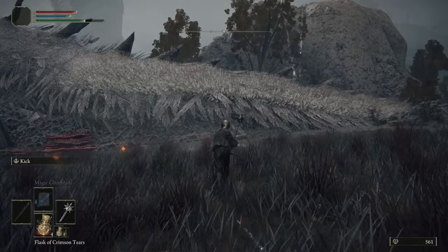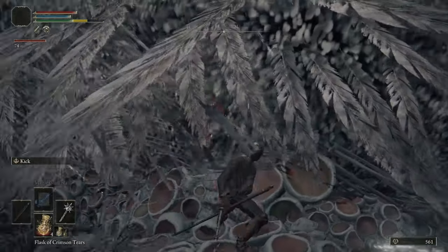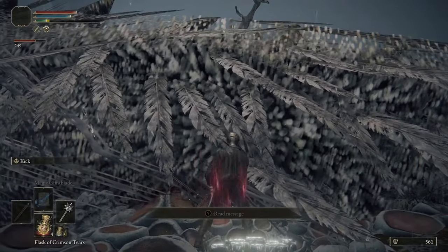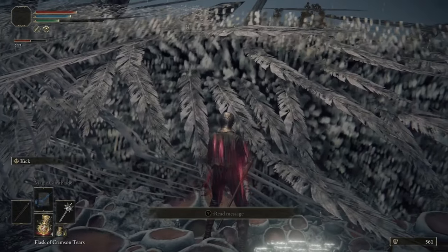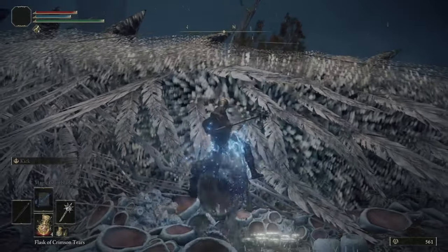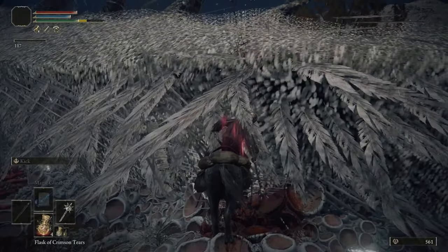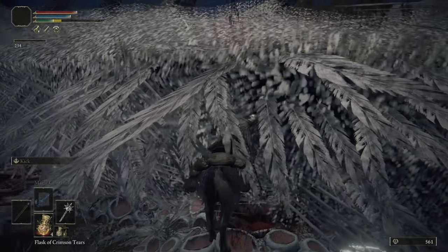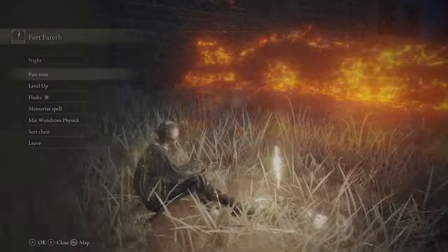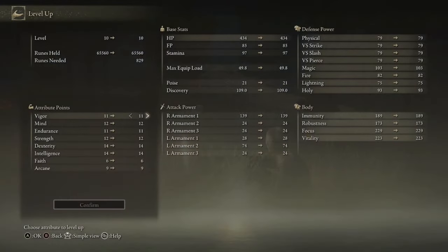You're going to spend about four and a half minutes here. With your Morning Star equipped, run down next to the dragon and start hacking away at him. Equip your Gold Pickled Fowl Foot at this point as that's going to give you way more runes when you kill the dragon. Once you get the dragon to about a quarter health left, climb onto Torrent's back and continually hit the dragon until you start to see the death animation. The second you see that, sprint back on Torrent to the Site of Grace, jump off, grab the grace, and you will still get all of the runes you need.